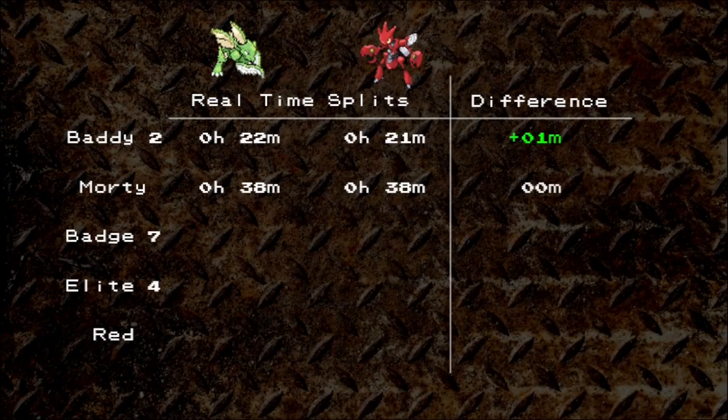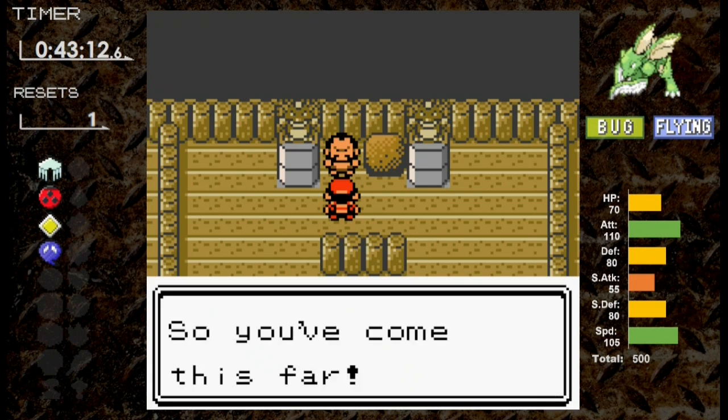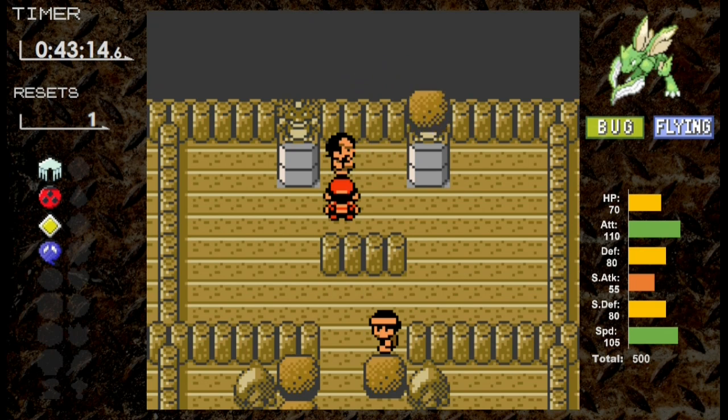That's about a 26-minute split for the three badges and the Rocket Hideout — not too bad. How's that going to look against Scyther? Well, Scyther has Wing Attack and outspeeds Scizor. Not to mention, Bug and Flying results in a quad resistance to Fighting type moves.